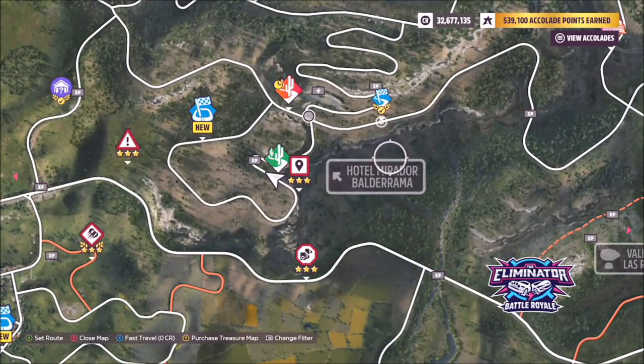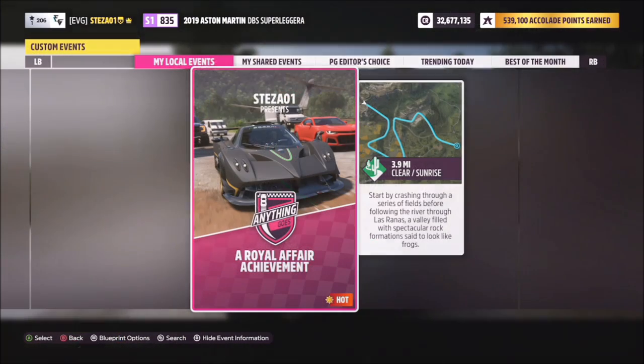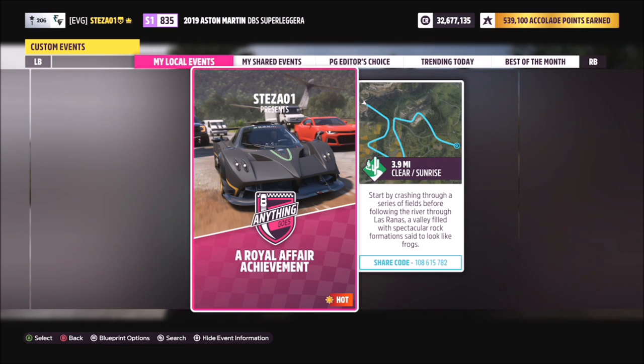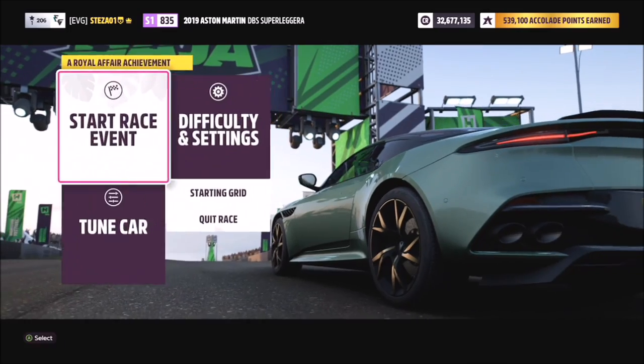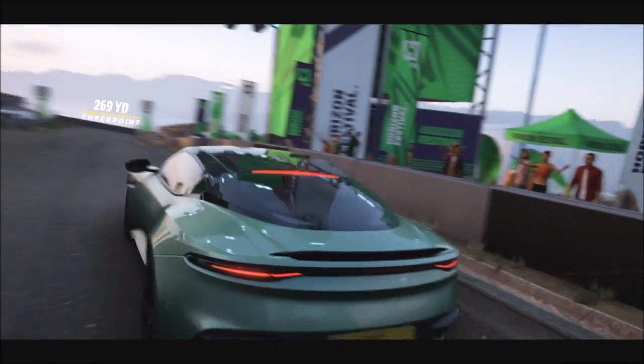Just above the Eliminator you've got Hotel Mirador, and there is a Las Ranas cross country race there. I've created a blueprint race called A Royal Affair Achievement — the share code is 108 615 782. Type that in and you'll be entered into the race. It's super easy: you don't even have to set off from the start line, and you don't actually have to be right next to the hotel itself, just in the general location.